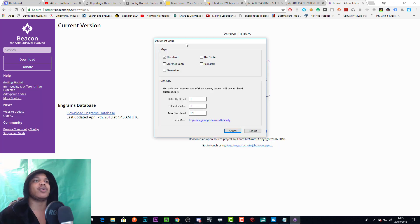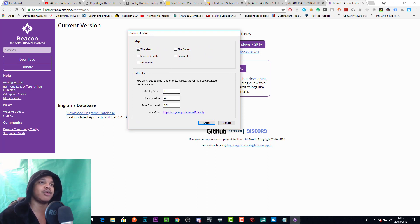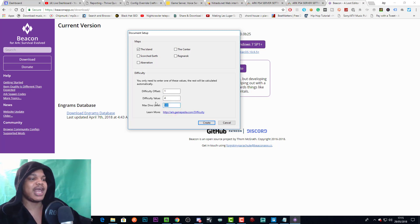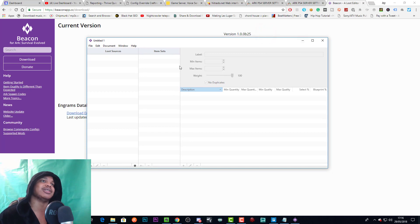Here's what happens when you start Beacon: it will ask you to pick your map, pick the difficulty offset, difficulty value, and the max dino levels. You don't have to go through all of these — you can just go straight to the max dino level and it will adapt the rest of the numerical values for you. This doesn't really change anything in terms of your loot drops. We're going to do The Island — the way Ragnarok works is it has The Island drops and Scorched Earth drops on it, so keep that in mind.